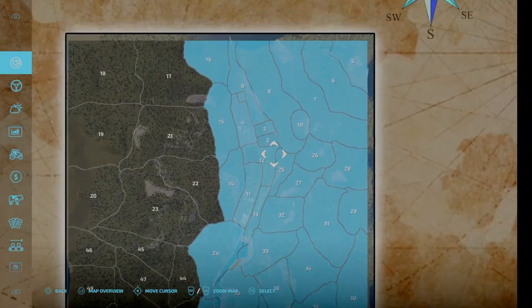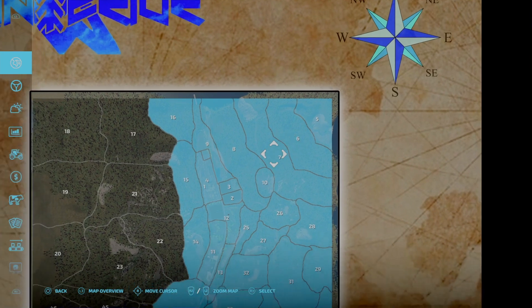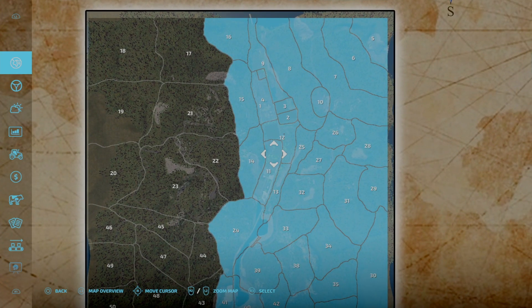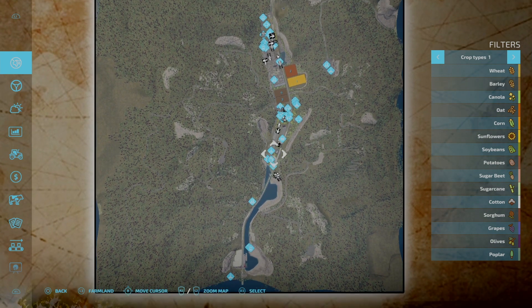We do own the whole right side of the map basically — the whole town, both quarries, and a lot of forestry and all the fields. We do also have all the animals. I did incorporate them into the map. It was kind of hard to place them — I had to get rid of some trees just to place the cow pen, but we managed.